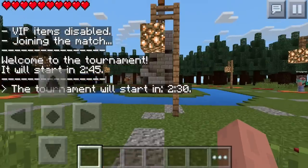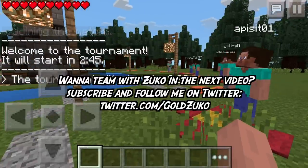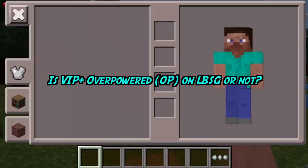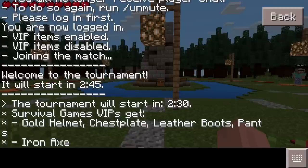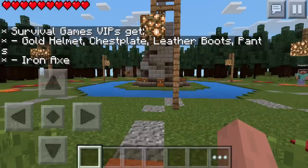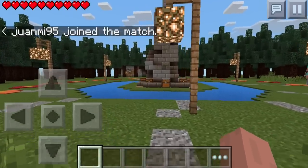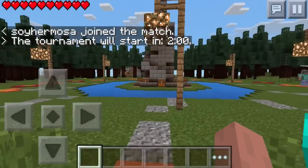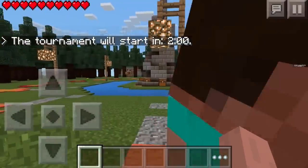As you can see I did disable my VIP Plus, and there's a very good reason for that. It pertains to the question we're going to answer today, which is: is VIP Plus overpowered on LBSG or not? For those who don't know, VIP Plus is a premium package — you pay ten dollars and at the start of every Hunger Games match you get full chainmail armor and a diamond axe.